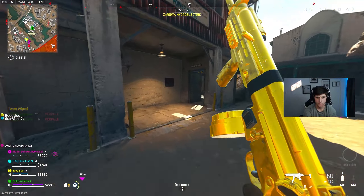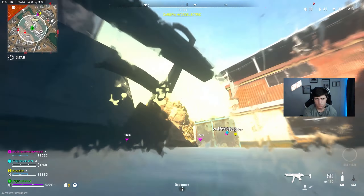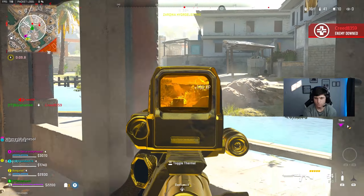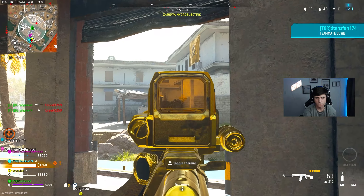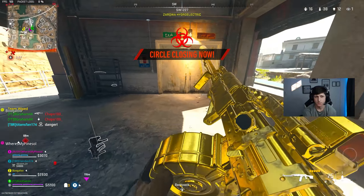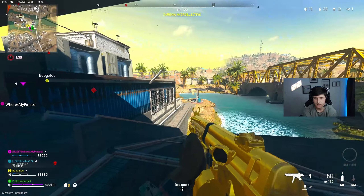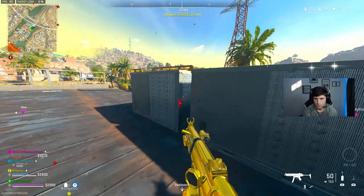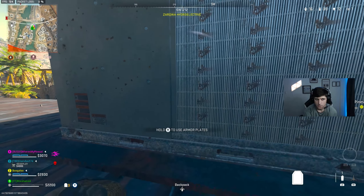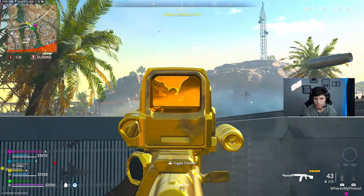An enemy is spotted on a rooftop. One player commits to holding position. Another player gets a sniper crack and then eliminates that target. A UAV is popped — an enemy spotted on a roof. The team acknowledges they're pinched and considers crossing to a better position. One player reports wiping an enemy team nearby.